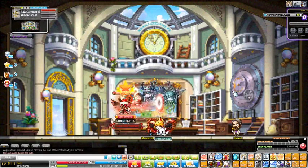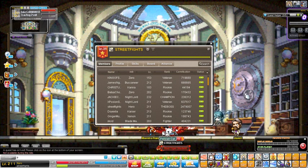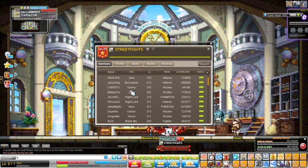Hi everyone, my name is Heyman and my main character is Street Fights. This is my guild level 25, rank 13, 23 members, and there are all the members online.